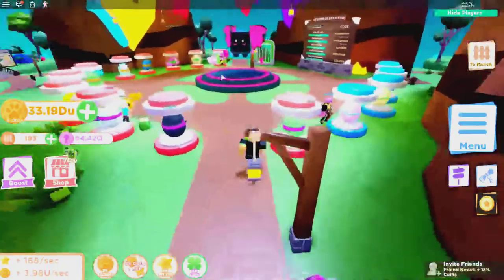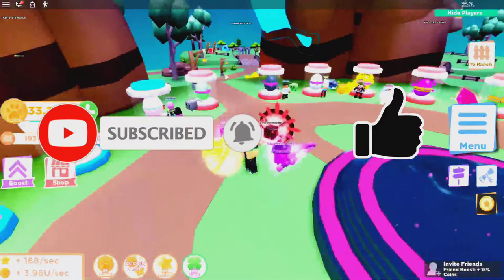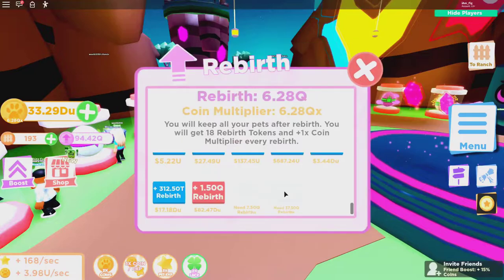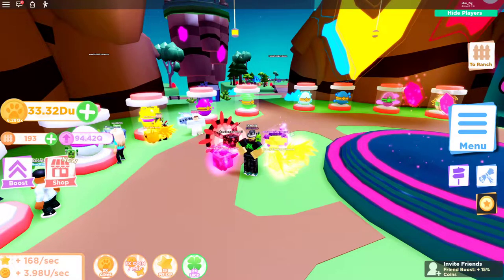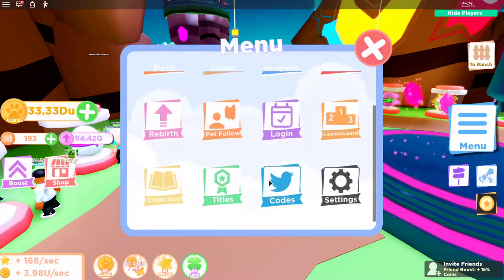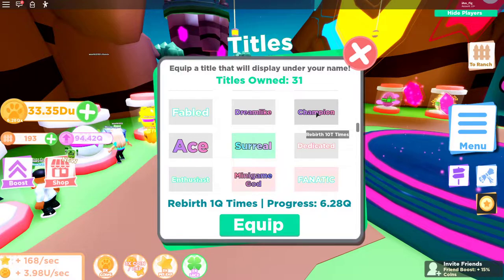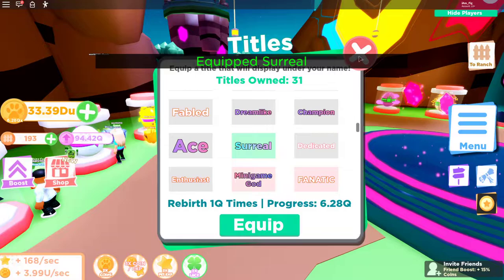We're going to be checking out where the new egg is here in just a second. But before we do that, don't forget to drop a like down below and subscribe if you are new. First thing — there are some new rebirth buttons, so if you got a whole bunch of rebirths you can rebirth a lot now. They also added some new titles: Champion for rebirthing 10 trillion times, Ace for 102 trillion, and Surreal for one quadrillion. I can actually equip that one — I got the Surreal title now.